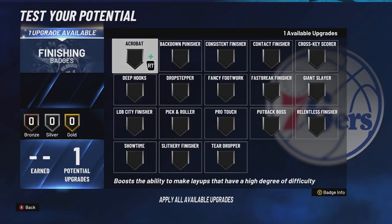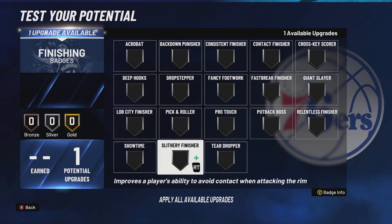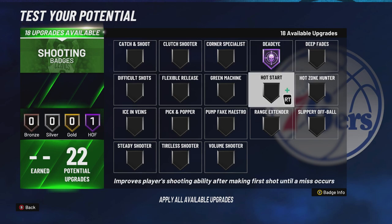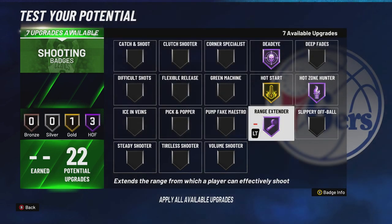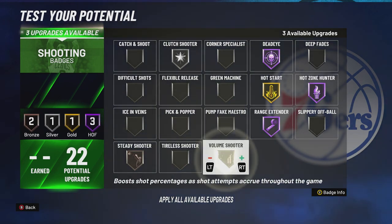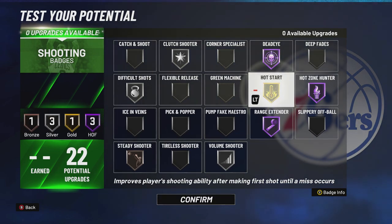You only get one finishing badge, which obviously Devin Booker gets more in real life, but it's tough to make a build that says Devin Booker. I'll go contact finisher. For shooting: Hall of Fame Deadeye — those decent at the game know you don't need Deadeye on Hall of Fame, but to play Devin Booker it's absolutely necessary. Hot start — he definitely gets off to hot starts and he be balling. Hot zone hunter — best badge in the game. Range extender. Hot shooter — we definitely saw that against the Clippers. Steady shooter — he makes some contested shots. Volume shooter — he takes a lot of shots. Difficult shots — he makes difficult shots. You can probably swap out hot start for green machine if you want.